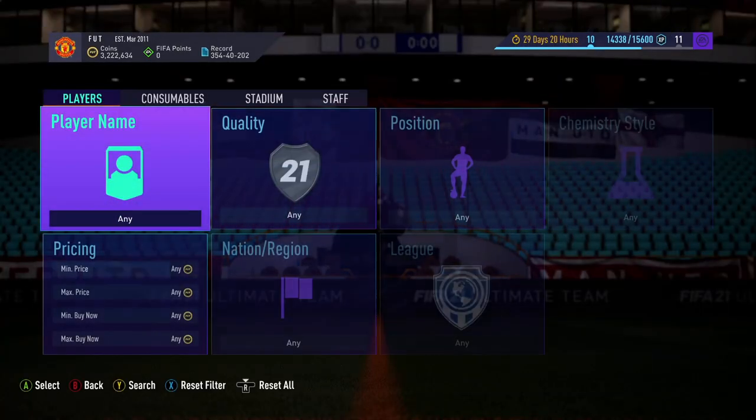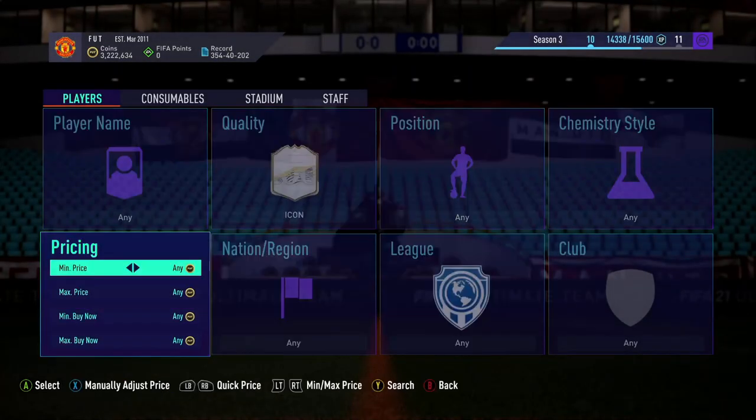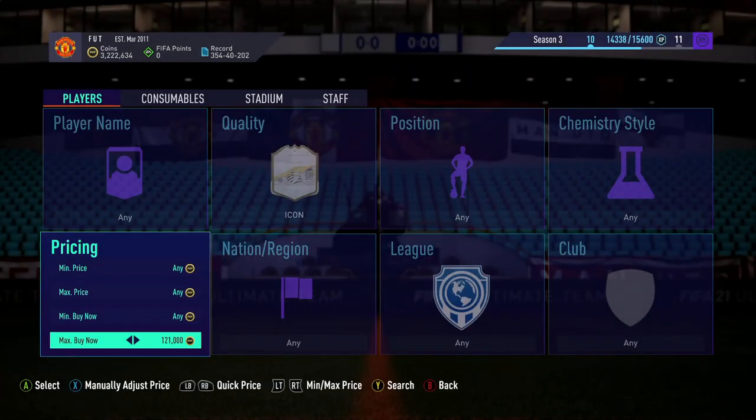Now we'll go on to icons - how to actually snipe icons and the best filters for it. If you want to get icons at the min price, which is the easiest to learn, there are only a certain amount of icons at a certain price. The cheapest range is anywhere from about 165 to 175k.